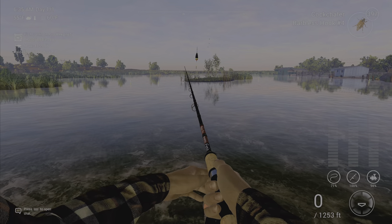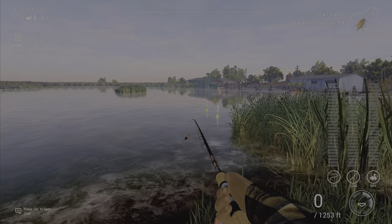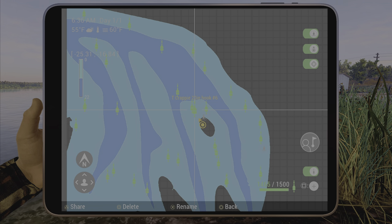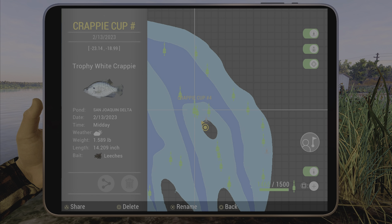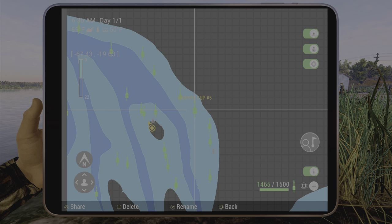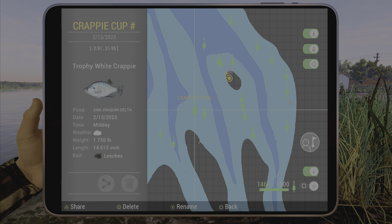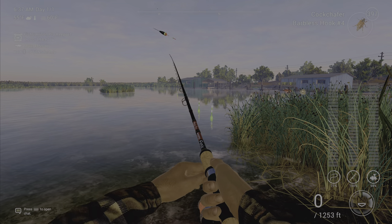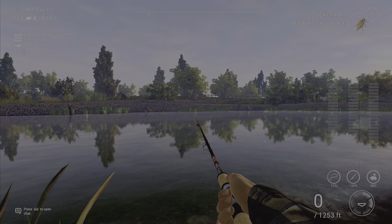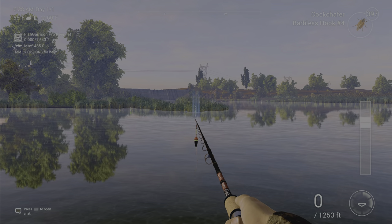Spots four, five, and six are going to be on Beaver Island. Spot four is right here, spot five is right there, and spot six is over here in front of the grass.